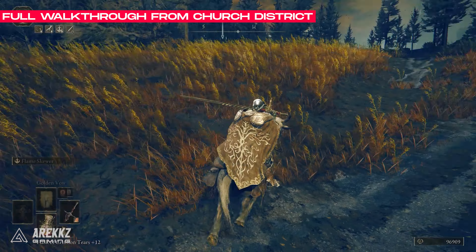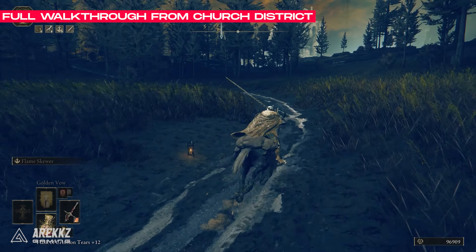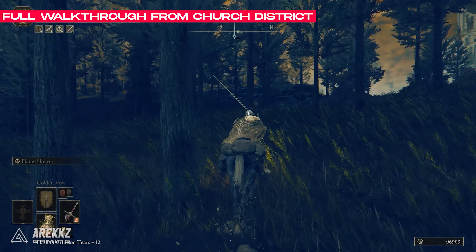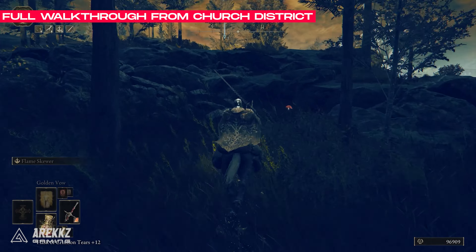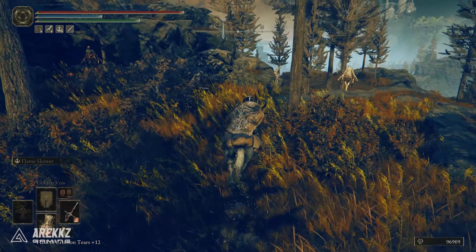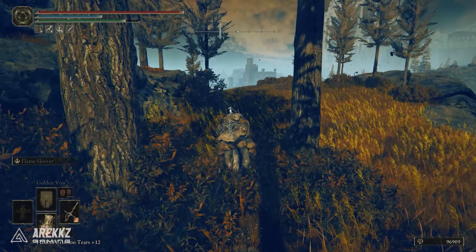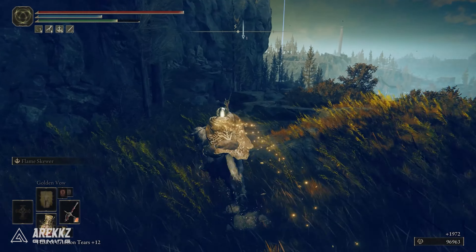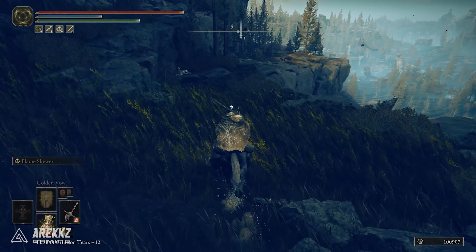Hop on your mount and follow the route suggested. We basically want to be heading west. You can see the tree line, there will be a bunch of wolves on the way too, but there is a little pathway looping on the western side of this cliff or mountain. It's like a standalone path that goes down.